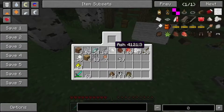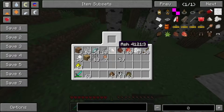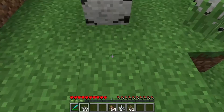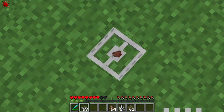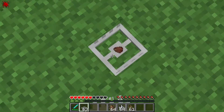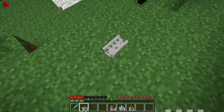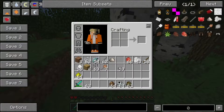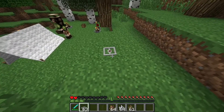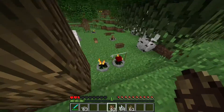Dann haben wir eine Bärenfalle. Da können wir dann Sticks reinlegen oder andere Sachen, Fleisch wahrscheinlich, um wilde Tiere anzulocken. Und wenn man da reintritt, seht ihr schon oben links das Blutsymbol – da kommt man nicht mehr so schnell raus, man kriegt Schaden ohne Ende. Also auf jeden Fall eine sehr coole Idee. Wir haben jetzt Blutung 2, das heißt Schaden ohne Ende, wenn wir noch zwei Herzen haben. Die macht auf jeden Fall schon gut Schaden.